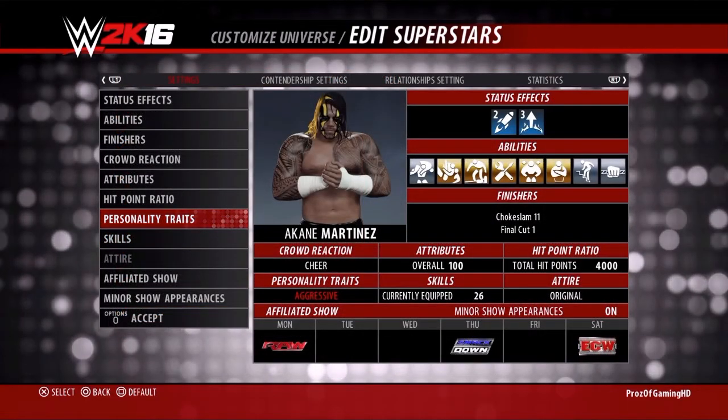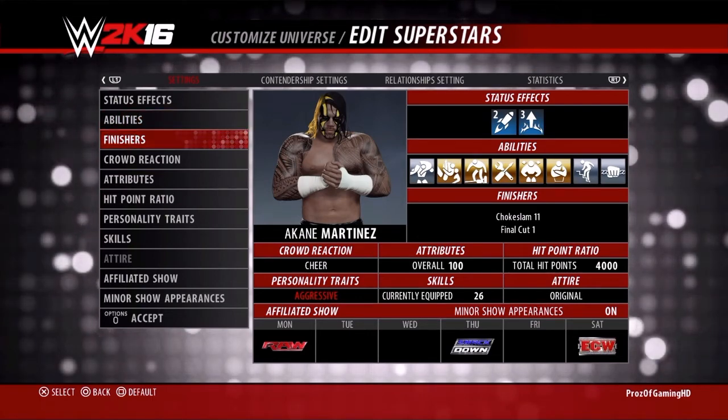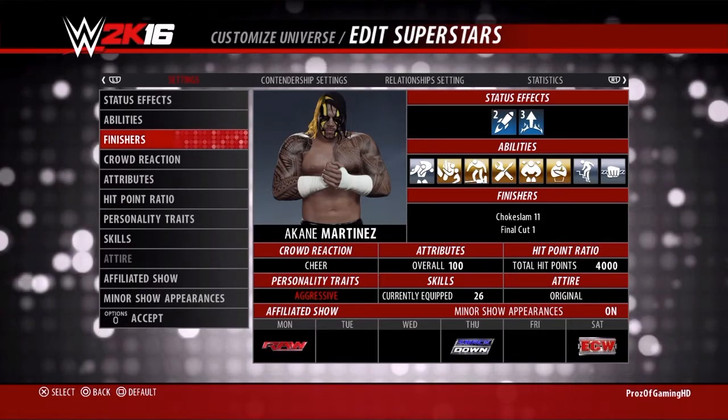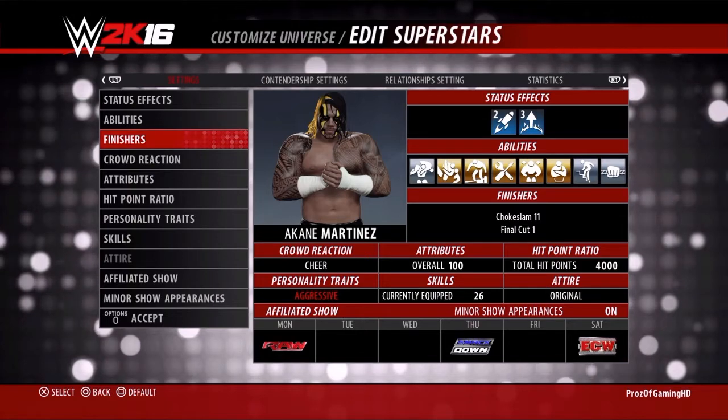If you want to damage them through finishers — for example, if you want to target the head, you're going to have to do head finishes and signatures. If you want to do the body, you're going to want body signatures and finishes.